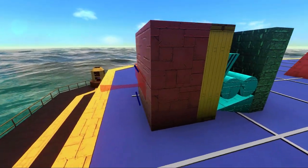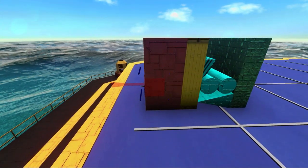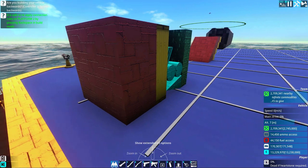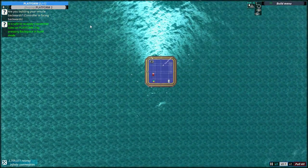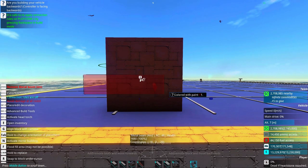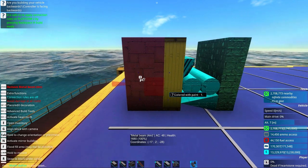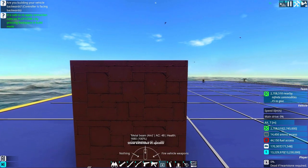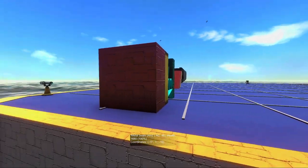We have two meters of outer hull — we chose metal for this one. Why two? There is something called armor stacking. If we select our tool here, you can see this has an armor class of 48, which is weird since metal only has an armor class of 40. If you have one block behind it, it adds to the one in front by a certain percentage. Two layers is always better than one. However, more than two layers will not stack — it's only two layers.